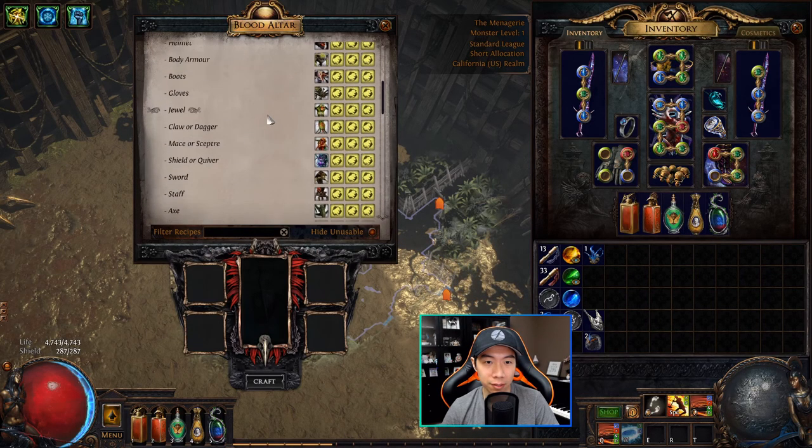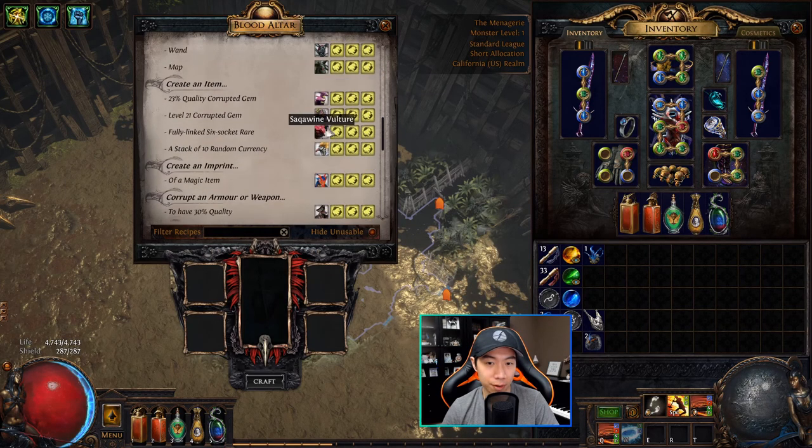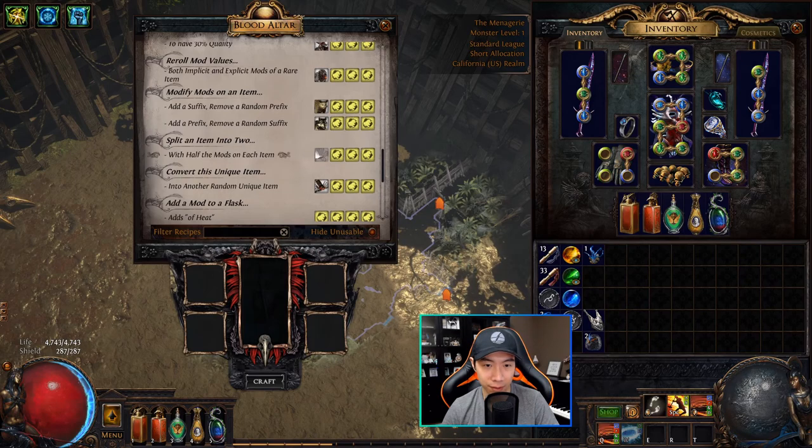For each recipe on the right, it shows what you need to have captured in terms of beasts in order to use the recipe. For example, to create a unique item I needed these four beasts — I have them all captured. That's basically three rare creatures as well as a savage crab beast. For recipes where you don't have the beasts, for example 'split an item into two,' it'll tell you which one you're missing, and when you capture it you can use the recipe.